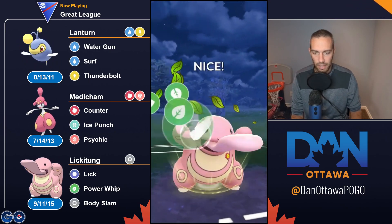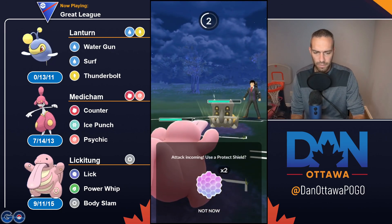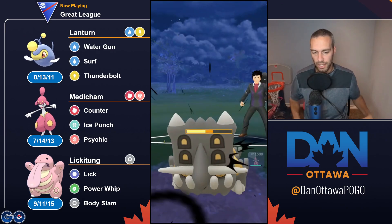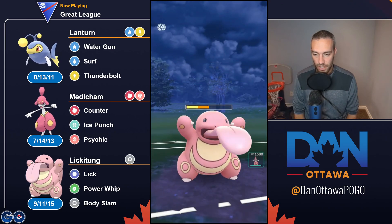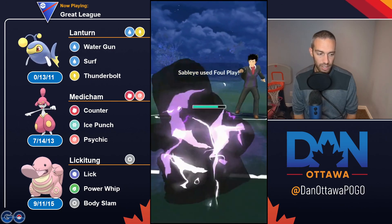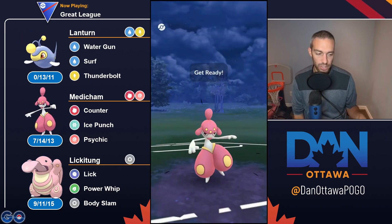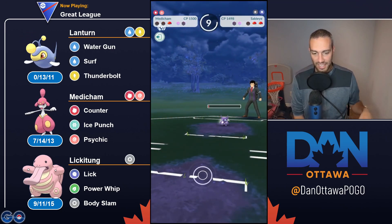Spark is seven energy, six damage. Surf is 40 energy. So it takes you six Sparks to get to a Surf. You will know that by the time you get there - six Licks on Lickitung means it's also basically at its Body Slam. Because by the time you do your six Sparks, you're at 42 energy. By the time they do their six Licks, they're at 36 energy - and a Body Slam is 35 energy.